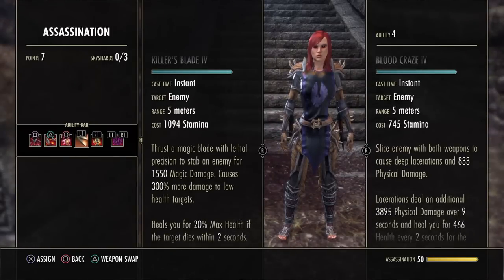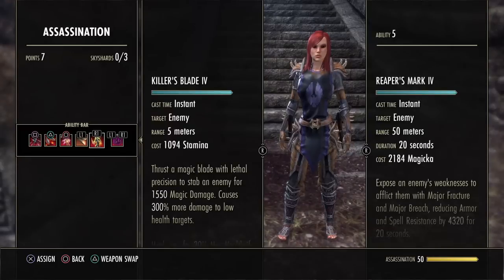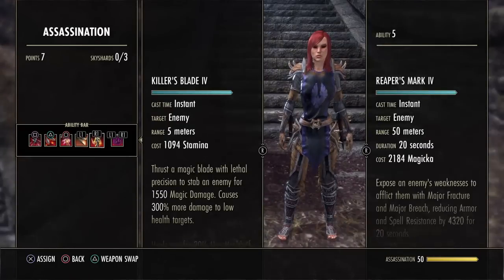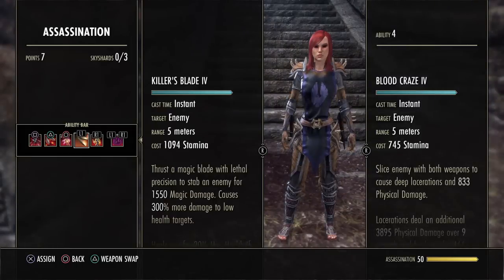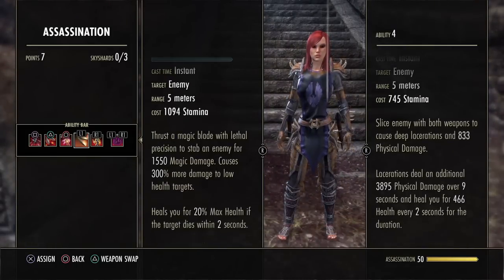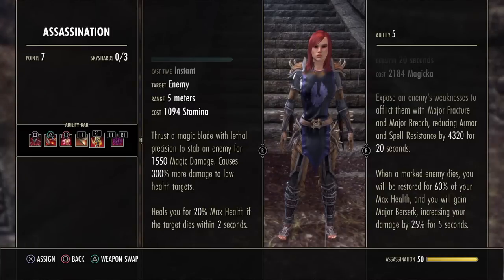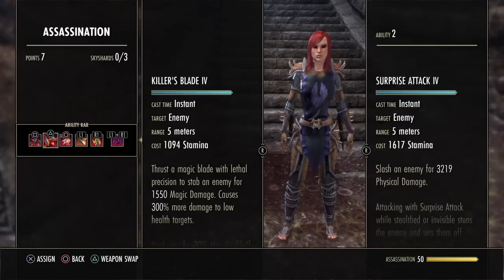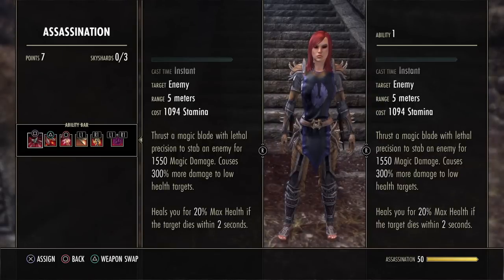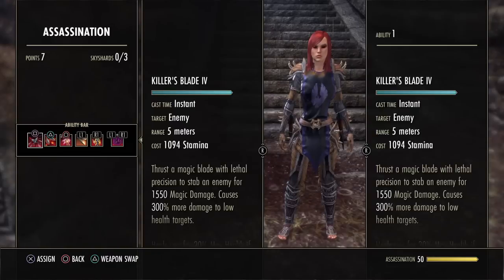Bloodcraze — you don't spam this ability. You only use it to get the bleed for the extra DOT damage. That's the only DOT you have. And then Reaper's Mark — this shreds armor as well, and if you kill a target with it, you will be restored 60% of your maximum HP. It also increases your damage by 25% for five seconds. Combined with the 20% HP back from Bloodcraze, that's 80% of your HP restored when you kill a target — basically full HP, assuming you're not under 20% health.